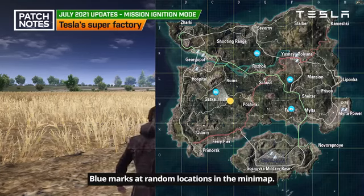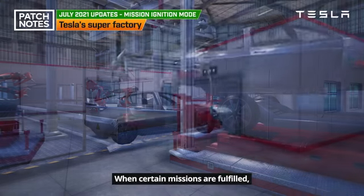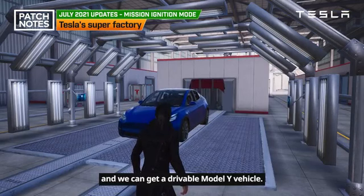Blue marks at random locations in the minimap lead you to the Tesla Super Factory when certain missions are fulfilled. The Tesla Model Y's production line will appear, and you can get a drivable Model Y vehicle.